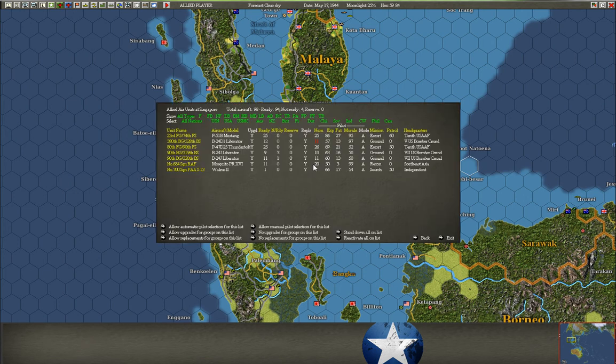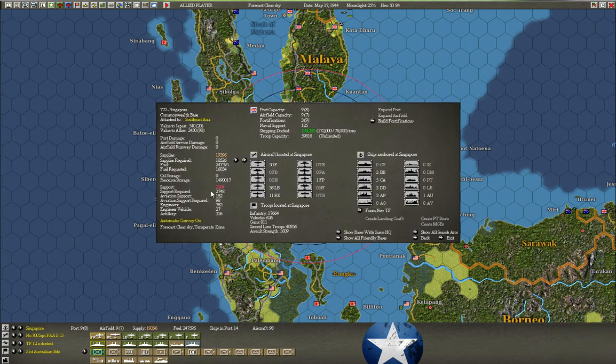We can also talk about the airfields. Going back to the base view, you can see in this table two numbers: aviation support and aviation support required. Each plane requires one point of aviation support, provided by supporting land units. They don't do fighting, but you need them sitting at a base to help fix up aircraft. So whenever you launch a major invasion, you want some of these support units hanging around too. If your aviation support number is lower than required, your planes will get repaired very slowly and not all of them will be in action at once — generally a bad thing.